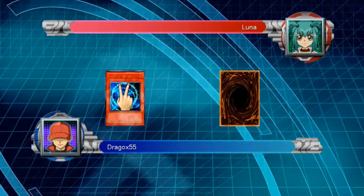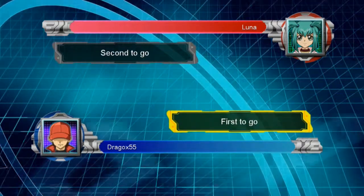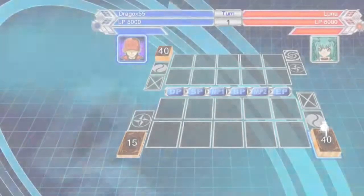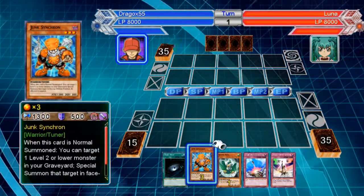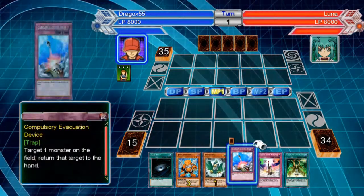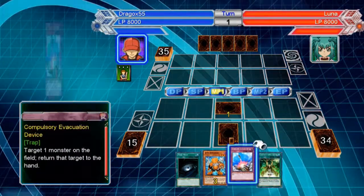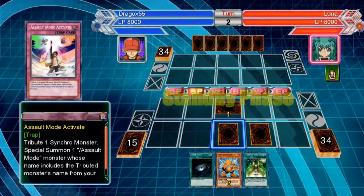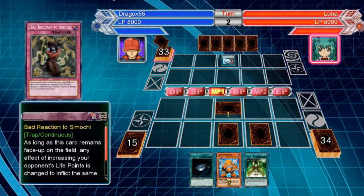We're dueling some anti-heal, or basically life point burn — well, anti-heal explains it all. Basically what her thing is, she uses Nurse Refu, Kill, or Bad Reaction to Simochi, and burns through our life points by making us gain life points. It'll make more sense in a little while if you don't understand what I just said.